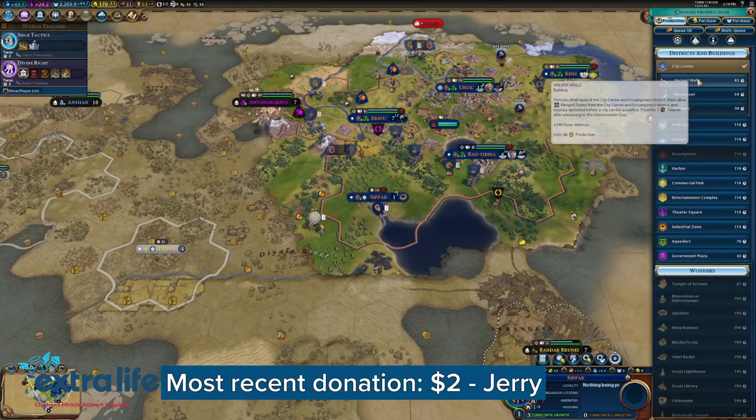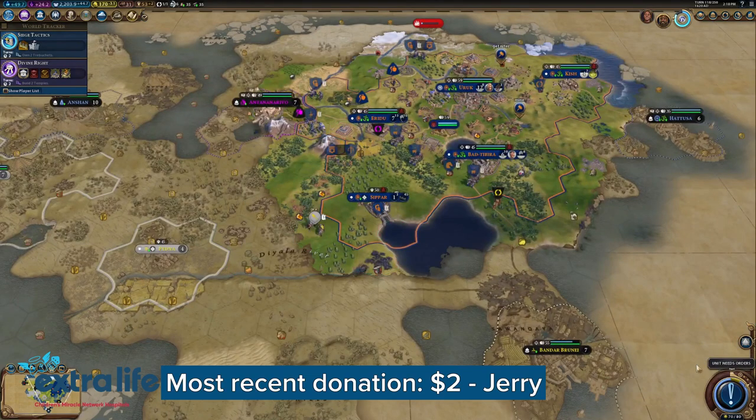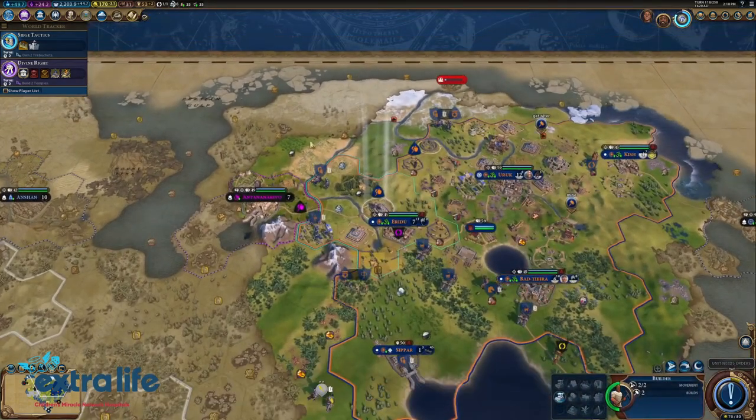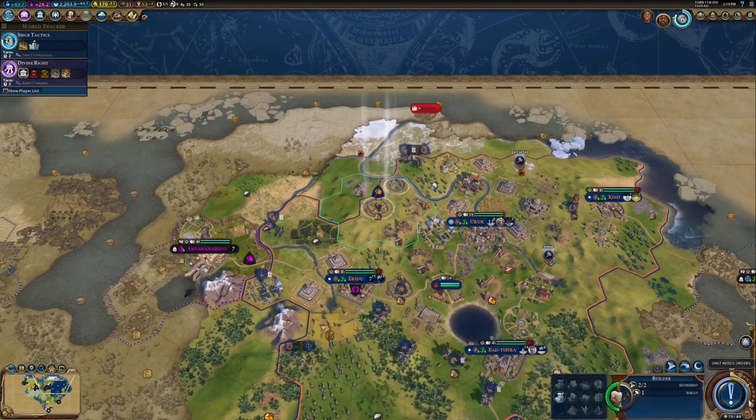And let's go for ancient walls right away. This guy will put him on alert. And this guy, let's go get some Niter. Another builder — is he closer to the Niter? We'll have him go to the mines.